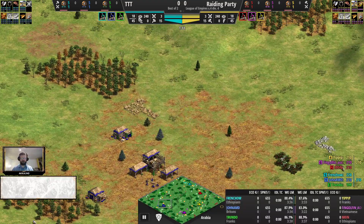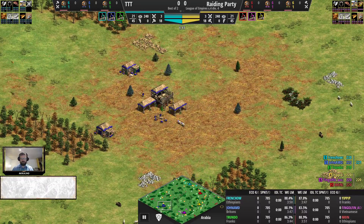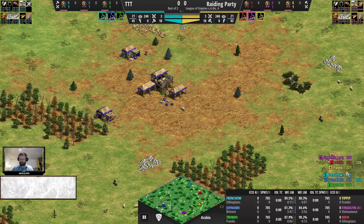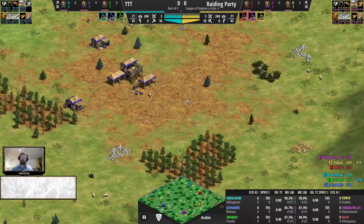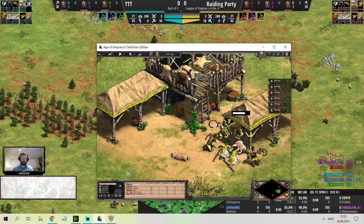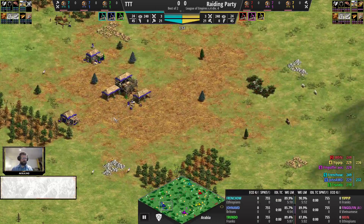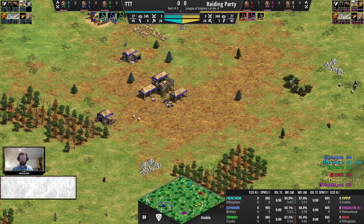Next we have Troodos Tartan Tribesmen vs. Raiding Party on Arabia. They got the team colors, perfect. For the sake of getting through as many games as possible today, I'll be fast-forwarding a little bit while also trying to introduce the civilizations.